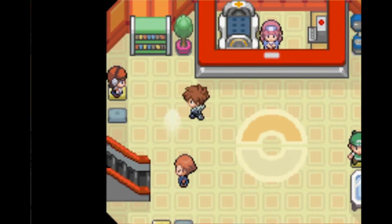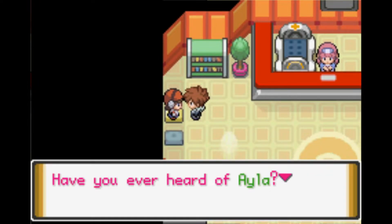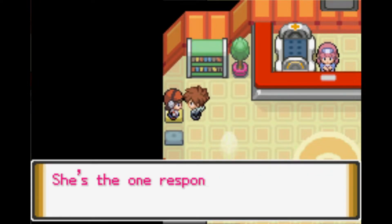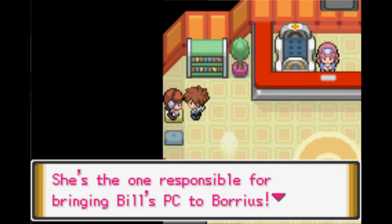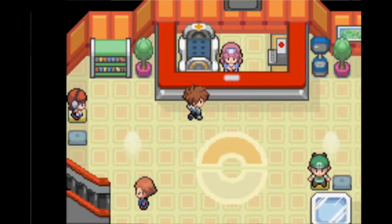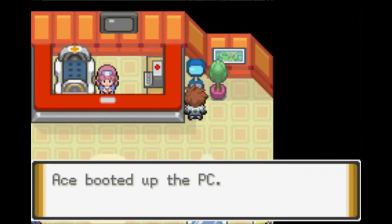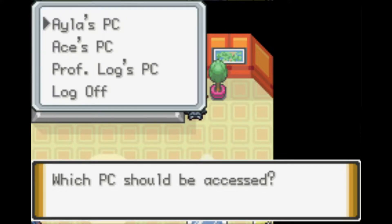This lady here mentions Ayla — she's the one responsible for bringing Bill's PC to Boreas. Thanks to her, we can store Pokémon. I checked after talking to her and it does in fact say Ayla's PC.